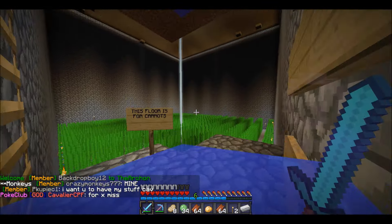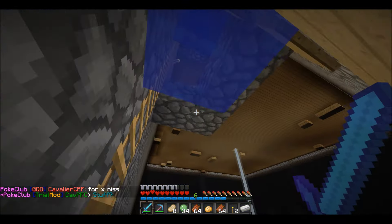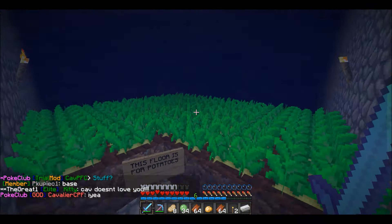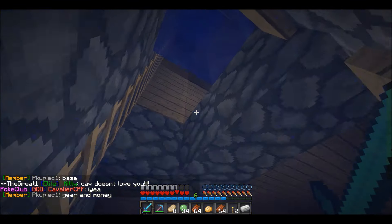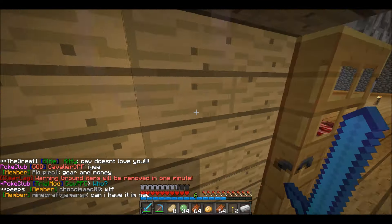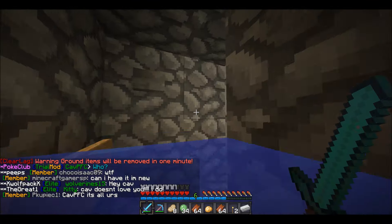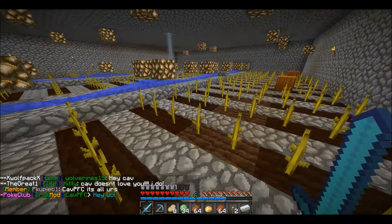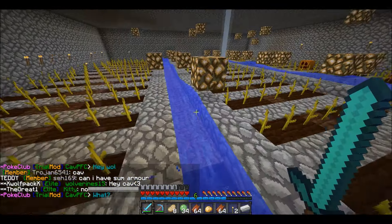Going up one level, we have one level of sugarcane farms. This floor is going to be carrots, and this is the start of the potato farm. This floor is going to be for potions. And this floor - this is John's floor. This is the pumpkin farm, which is actually just extremely useful.